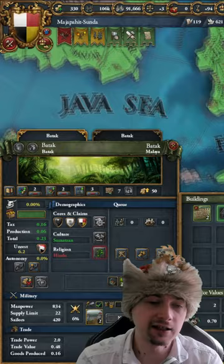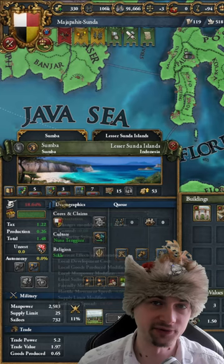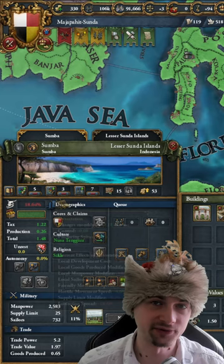Alternatively, you can go ahead and develop these provinces to decrease the devastation significantly quicker and right away. Obviously if there's a lot of devastation the dev cost is gonna be increased, but in some cases where you want to keep your prosperity, developing away the devastation is something very much worth it.